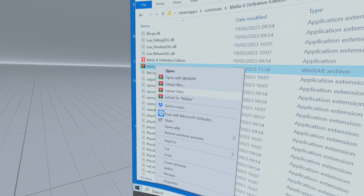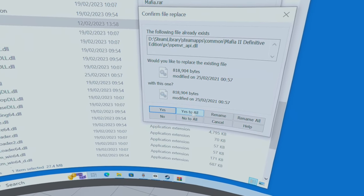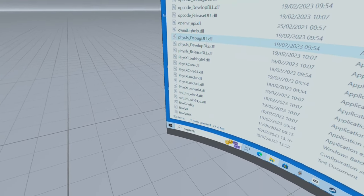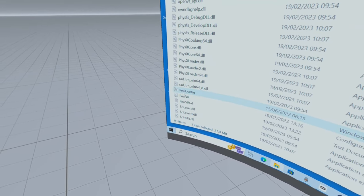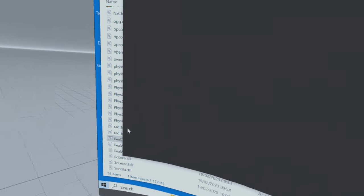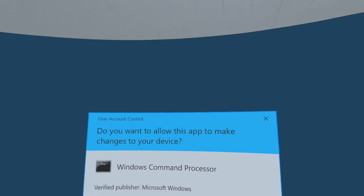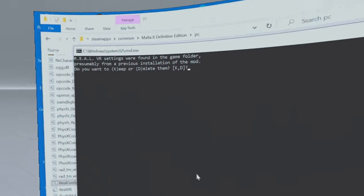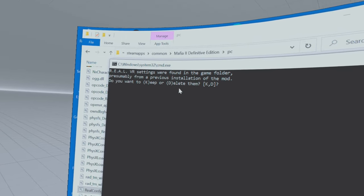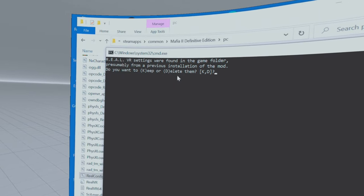Right-click on the file and select Extract Here. I've already installed this mod so it's going to ask me if I want to replace files — I'll say Yes to All. Scroll down, it's installed everything. Now find 'real config' and double-click that. It'll ask you because it's found previous folders relating to this mod whether you want to delete them — select Yes. You won't see this if it's your first time installing.